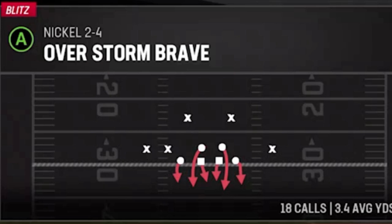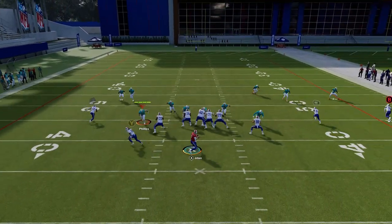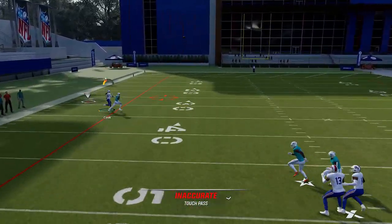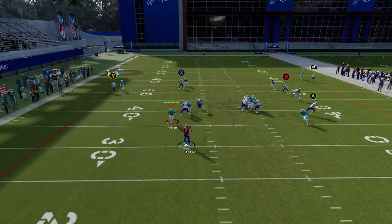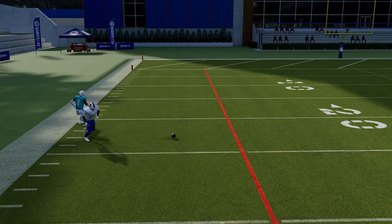I want to show that this route can beat the best man defenders on the field, but it will work even easier if your running back is matched up with a slower linebacker in coverage. The running back will be covered by his safety, and you'll see the route doesn't get open unless you try to come back to the ball for a contested catch. Even if you bring the safety down to the line of scrimmage pre-snap, he is still in the perfect position to make a play on the ball and knock it away.